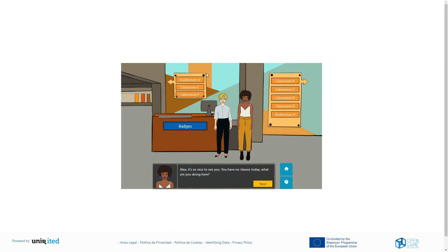To the top left and right there are two navigation panels which lead you to the auditoriums, laboratories, and classrooms. Each panel corresponds to a module of the course. In the hall you will meet Alex's colleague, who can help you to understand more about what you need to do in the game.